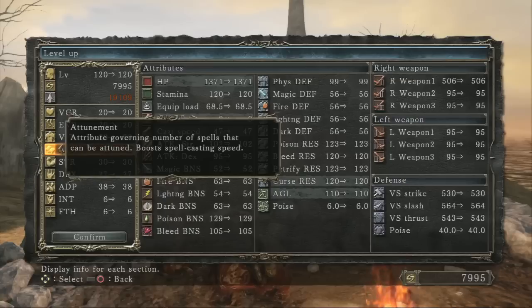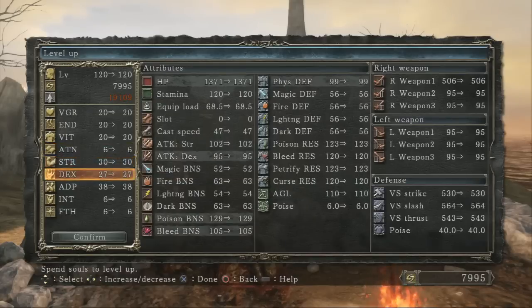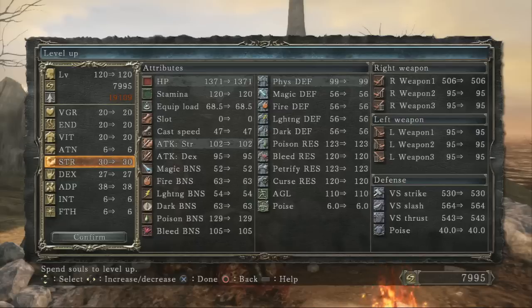Attunement governs the number of spells you can equip at once, and it also boosts your spellcasting speed. Strength and Dex increase the damage of strength-scaling and dex-scaling weapons, so if you have a weapon with strength scaling, you want to pump your strength really high — same for Dex.